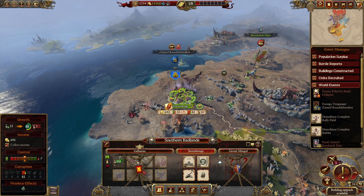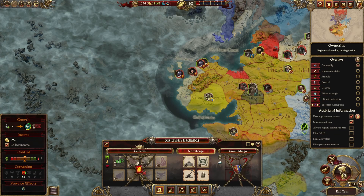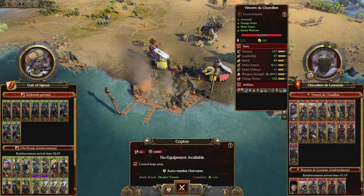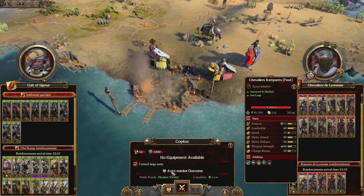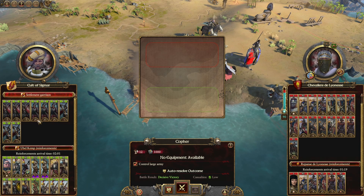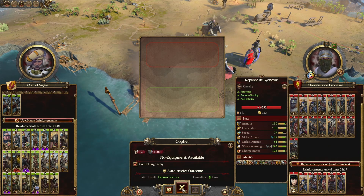Let's just leave you for a moment to keep the cache there — I guess we do need it actually. Now let's see what happens here with Bretonnia. Rapunzel is on the fields — let's have a look. I'm going to fight this one out. I want to take it out personally.